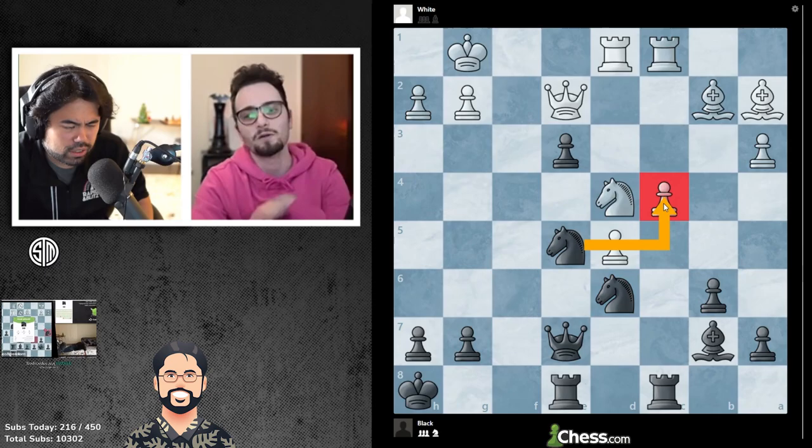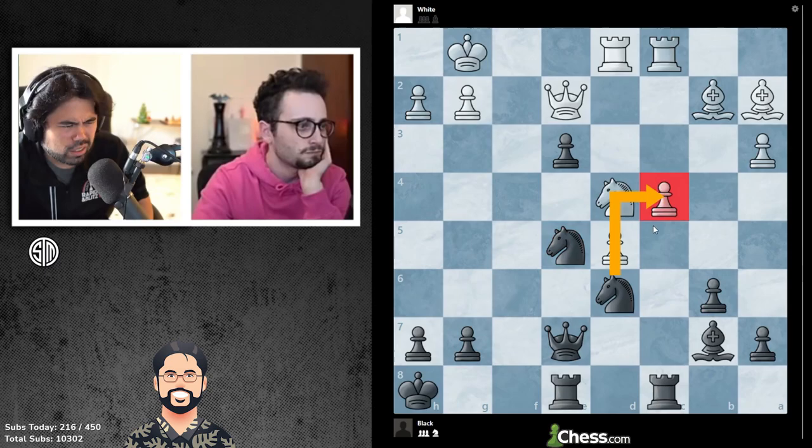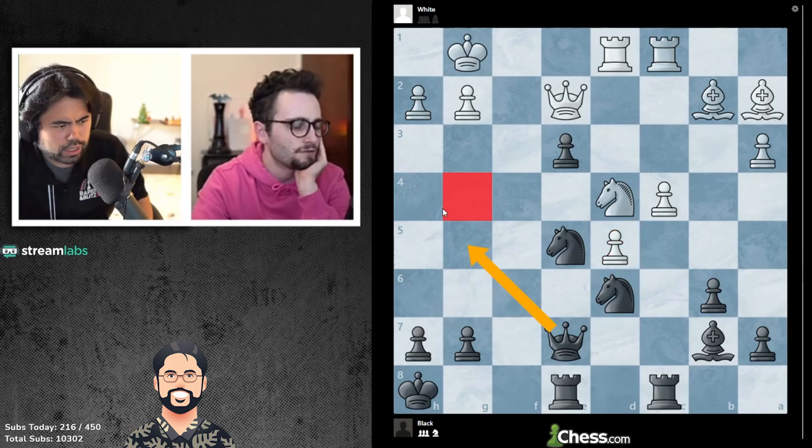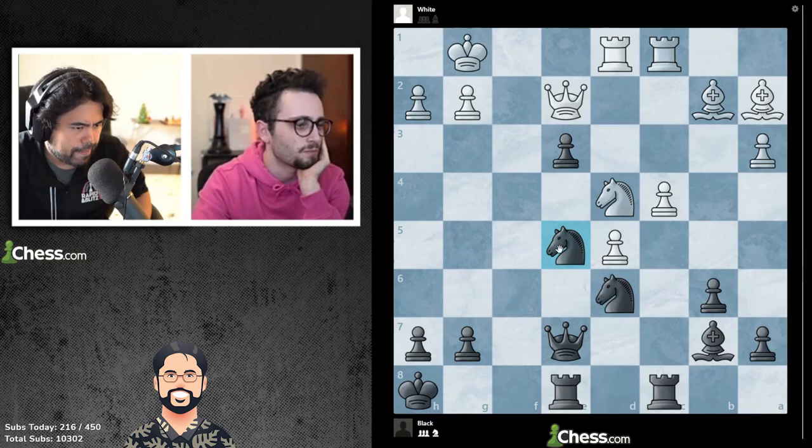My instinct is that it's knight c4. I don't know which knight c4 it is, but I think it's takes — c4, bishop a6, but the knight c6... No, no, no. That looks insane. I mean, I really feel like it's one of these three moves: takes, takes here, knight c6, and you lose.